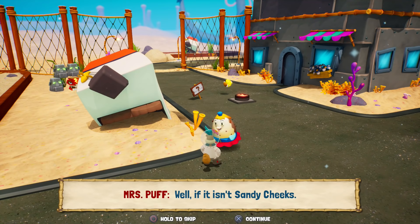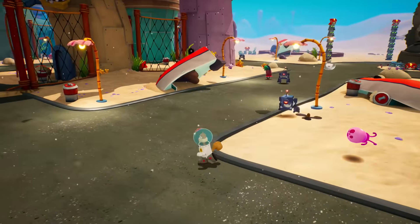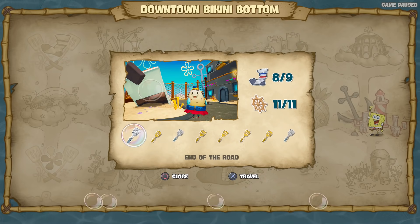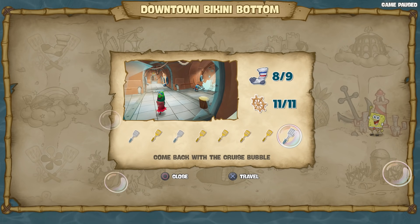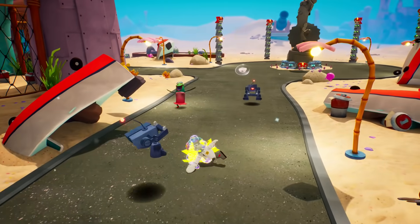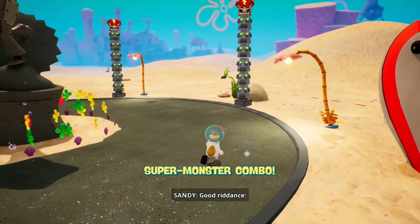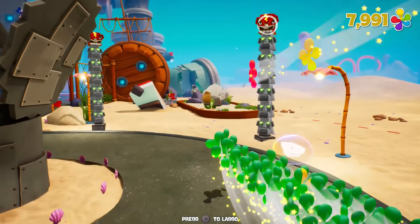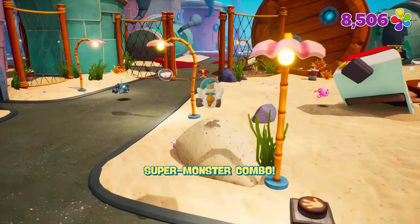We should go and get the golden spatula for that as well. Oh yeah, hi Mrs. Puff! Well, if it isn't Sandy Cheeks. Howdy, Mrs. Puff! I don't think we can give it to her as Sandy, so I have to find a place where I can switch over. That's a little weird because I'm way out here. We have all 11 of them. So basically, end of the road, Tikis Go Boom, come back with the cruise bubble. What is the cruise bubble? Wait a minute — so there is still something I can do there. All right, let me go figure that out. But while I'm here, maybe I should try this with Sandy.